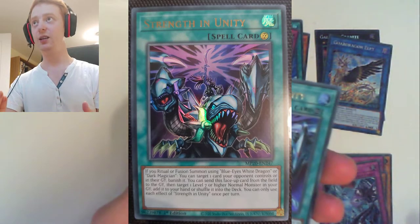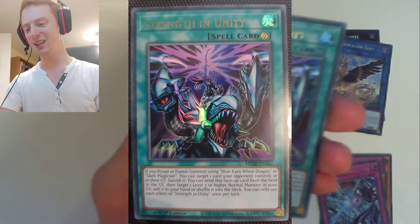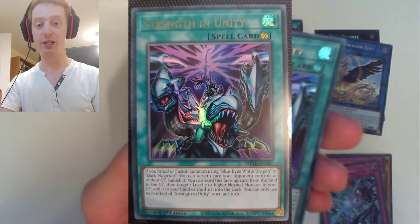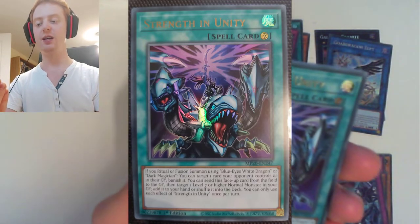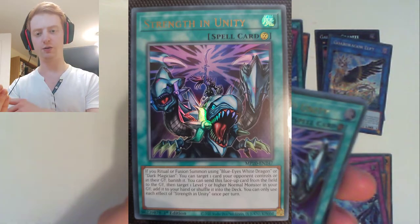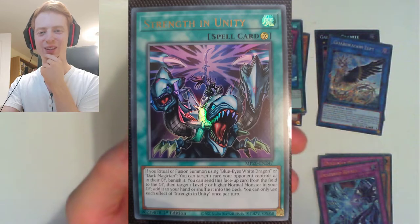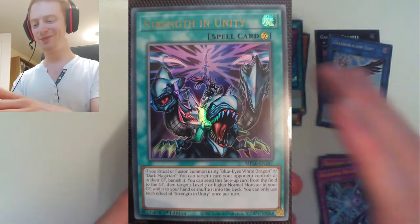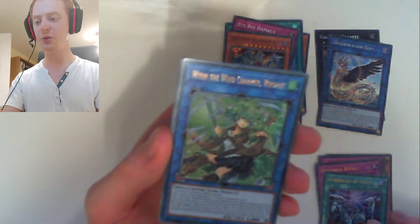And then for our Ultra Rare we have Strength in Unity — so this is another promo of the pack, quite nice that we've got a different one. It's a continuous spell with Master Dragon Soldier art. If you ritual or fusion summon using Blue-Eyes White Dragon or Dark Magician, you can target one card your opponent controls or in their grave and banish it. You can also send this face-up card from the field to the grave, target a level 7 or higher normal monster in your grave, and add it to your hand or shuffle it into the deck. When I first saw the trailer for this Mega Tin I was thinking: how can I exploit Archfiends with this? The only Fiend normal is Zoa, which isn't what I'm looking for, unfortunately.